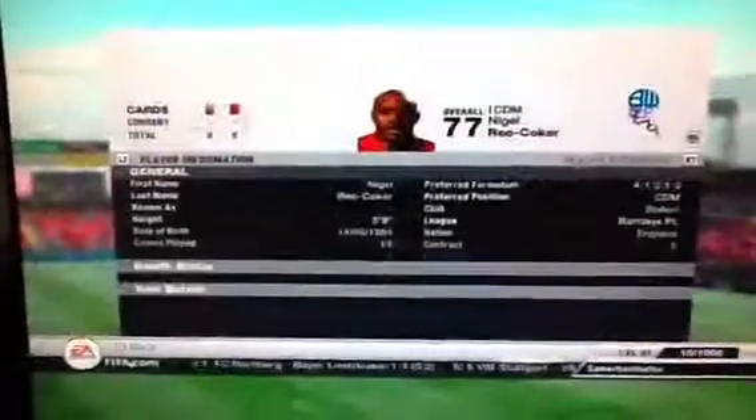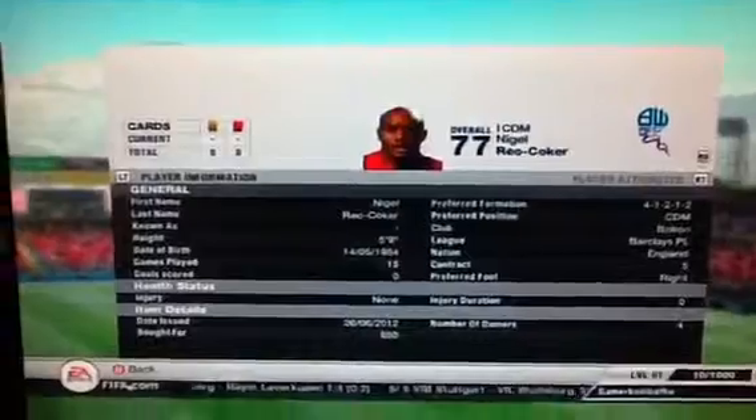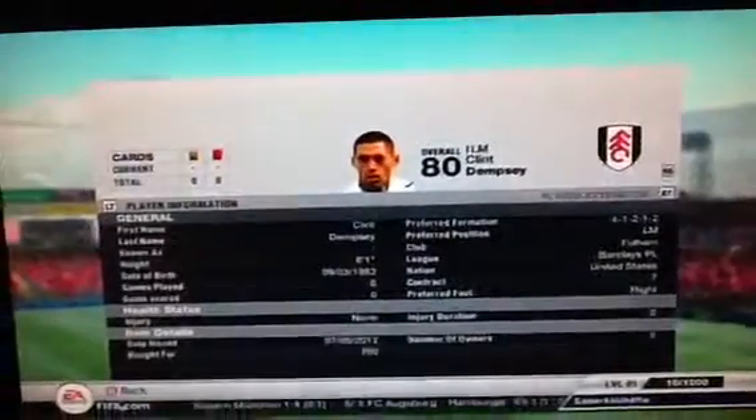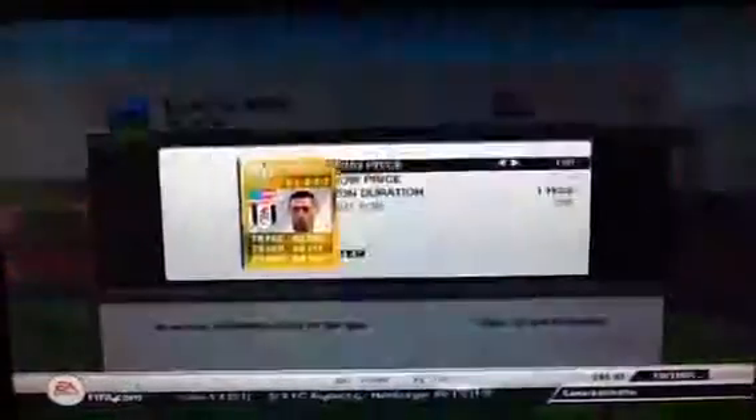Rio Coker I got for 650 coins, and I can sell him for 616 coins quick sell, so I can nearly make a profit just from quick selling. Dempsey I picked up for 700 coins and I'm going to try and sell him for at least a grand.